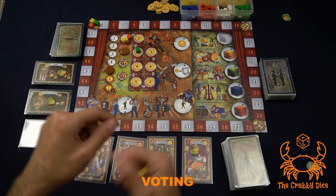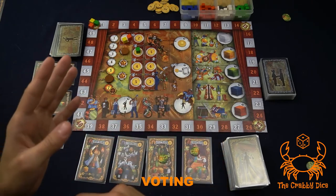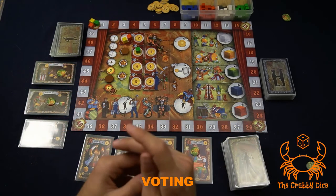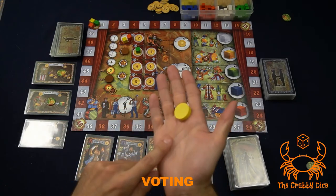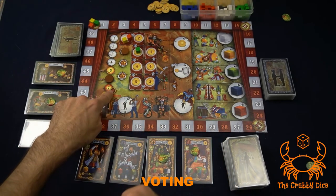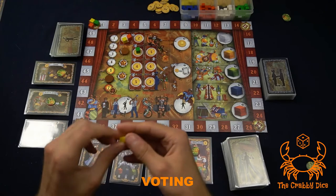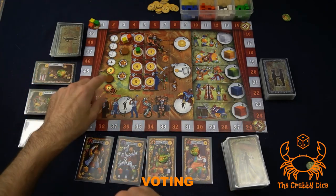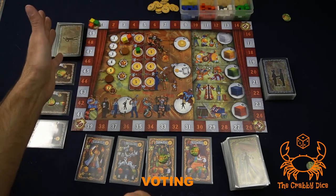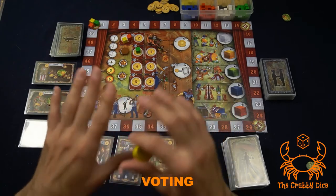If the vote delays to round six, after the first three phases of round six you vote again — but this time any player who voted to delay, regardless of the outcome, loses one point. If the vote again delays, you play round seven, after which there is no vote — you go straight to the show automatically.